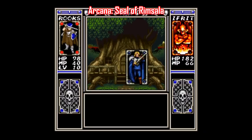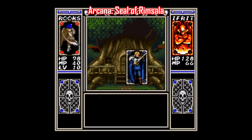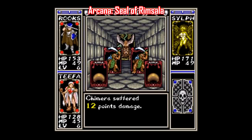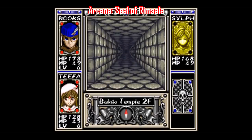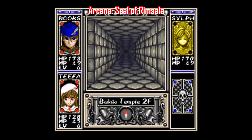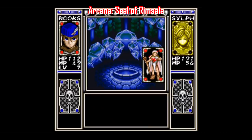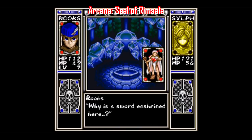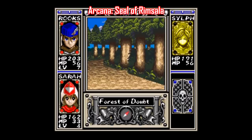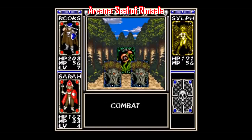I love to see the work people put into games that are not nearly as popular as the usual stuff, so it's really cool to see a game like Arcana get such an extensive patch, this one being called Seal of Rimsala. Arcana is a 16-bit dungeon crawler, so in other words it's really, really slow. This patch speeds the game way up though, cleans up the translation big time, and fixes a couple of the mazes so you don't have to backtrack as often. Fixes like these allow the game's strengths to really shine through, like the great soundtrack and just the fact that it's actually a pretty dang good game for a 16-bit dungeon crawler. If you're interested in playing Arcana, don't play it without this patch — I'd go as far as to say it's essential.